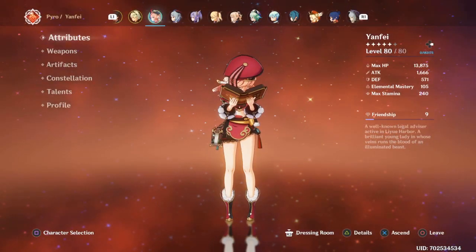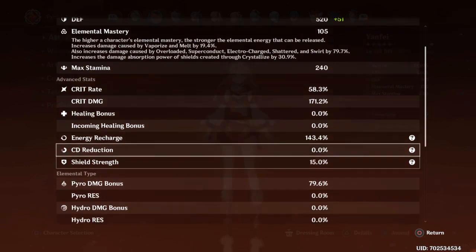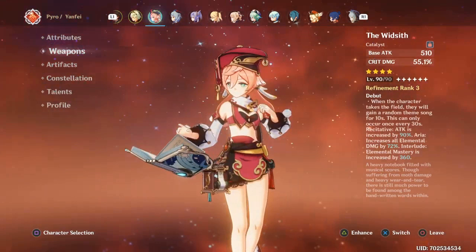A little update on my Yanfei build. Overall stats: she's level 80. We have a pretty nice crit ratio — 58 crit rate, 171 crit damage, which is very great. Some energy recharge, and pyro damage bonus is almost 80. Once we ascend her she'll go above 80 pyro damage.